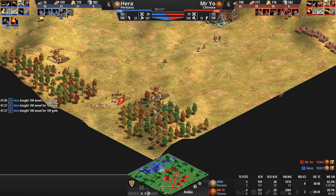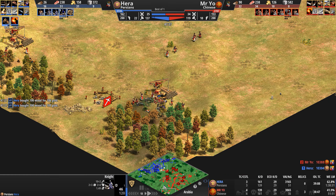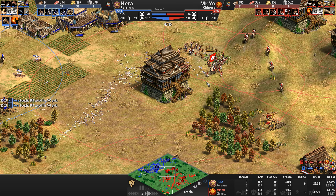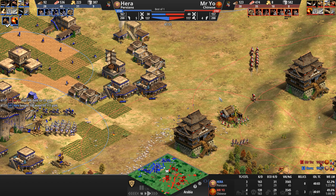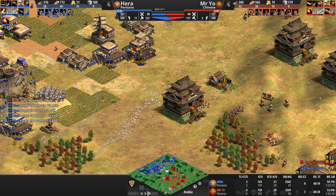This is an absolute treb bloodbath. How many trebs have gone down? Eight total — that's 3200 resources lost by both players combined. For some reason Hera leaves the last one alone, ready to start killing villagers. There's a knight randomly continuing to kill villagers too — Mr. Yo either not noticing or not caring. Another knight moves forward, trying to get as much damage and distraction as possible.